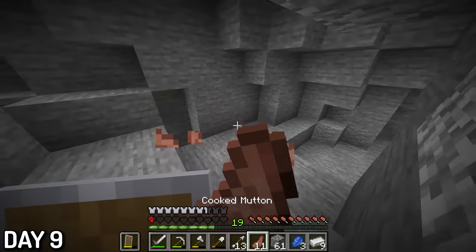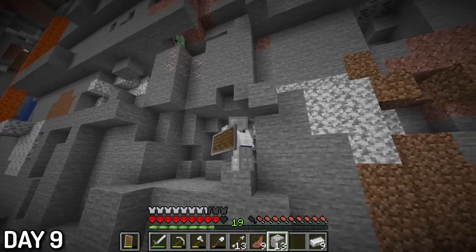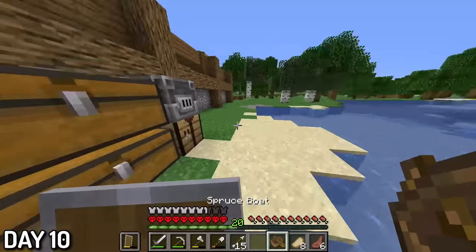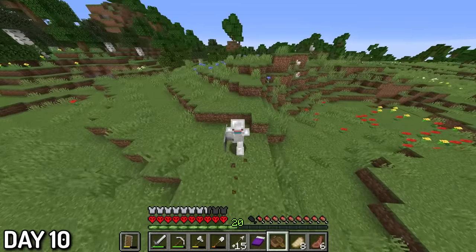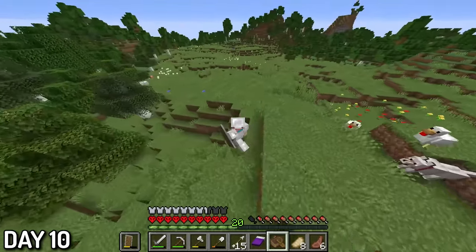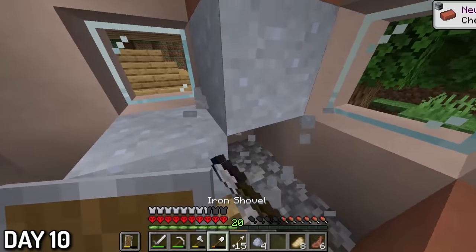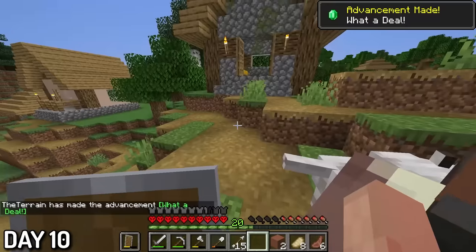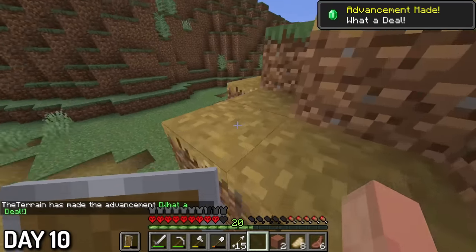A creeper fell from the ceiling and blew up, leaving me at half a heart. If I was any closer to the explosion, I would have died before it was even day 10. The next day, there was no way I was going mining after being scarred from the previous night. Instead, me and my red-collared dog were venturing out north in search of a specific sapling. On the way, we passed a village which had a new guy named Mason. I used to think Mason was an idiot, since you can literally take his clay in his home and sell it back to him. But in this world, Mason was an absolute angel, and you could make so many emeralds by just selling him clay.